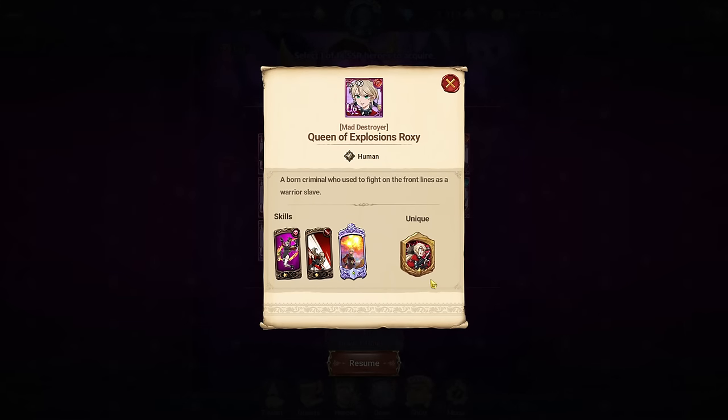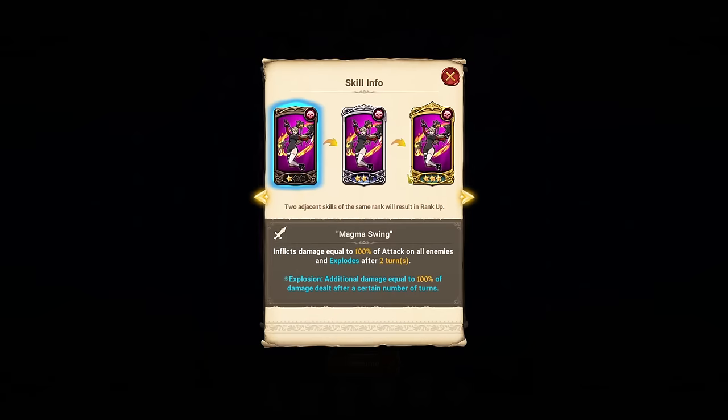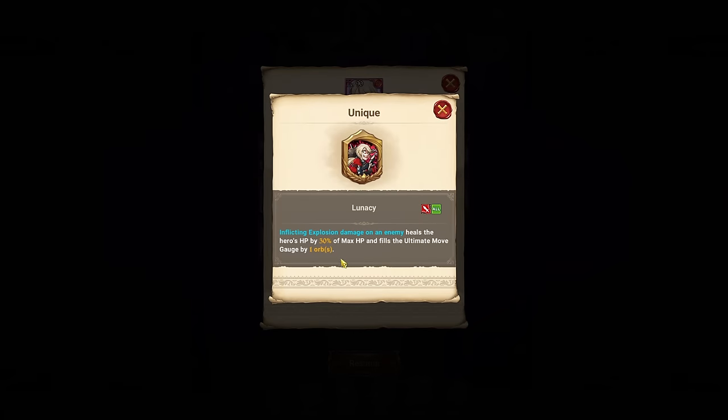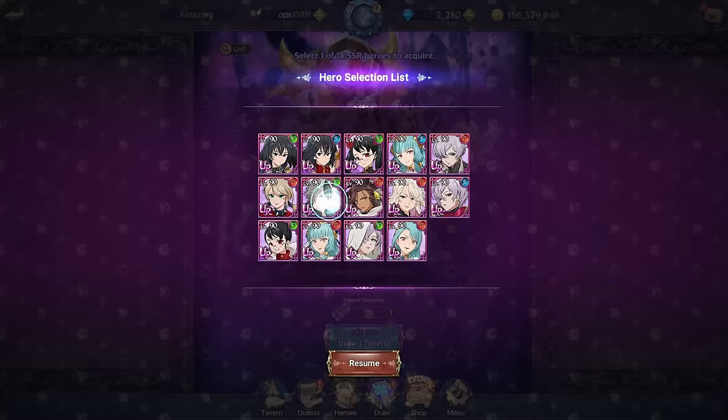Red Roxy is a fairly easy skip. Nothing from this character is really out of the ordinary — she doesn't have anything that's particularly crazy. She heals the hero's HP if you inflict explosion damage on the enemy, but it's not that impactful. I'm personally missing dupes on my main account so I'll pick her, but for most of you guys this Roxy is a complete skip.